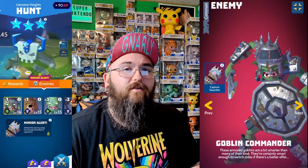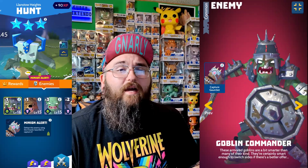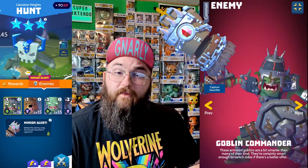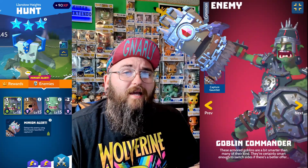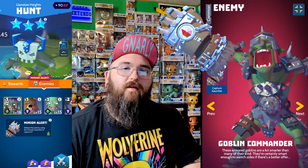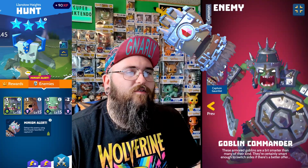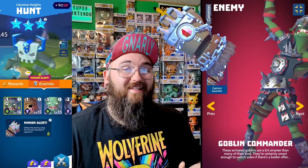Now we're going to go over the Goblin Commander. These armored goblins are a bit smarter than many of their kind — certainly smart enough to switch sides if there's a better offer. The Goblin Commander can be found in the Linestone Heights hunt, and it must be captured with the Chaotic Gauntlet. When you capture him, he will start at level 3. If you already have him and capture him again, you will get 10 Rat Burgers as the duplicate reward. All these duplicate items are used to power your minions up in the arena.